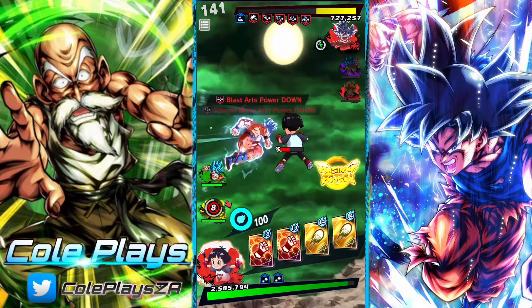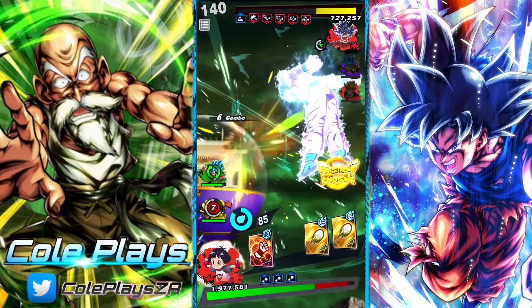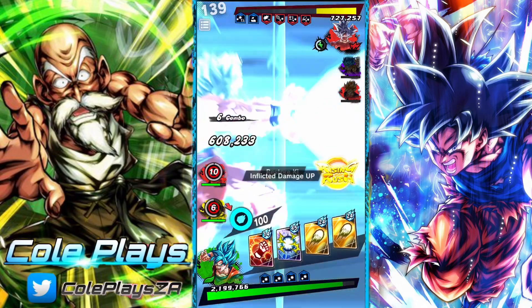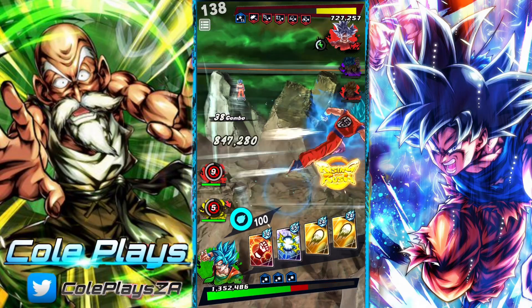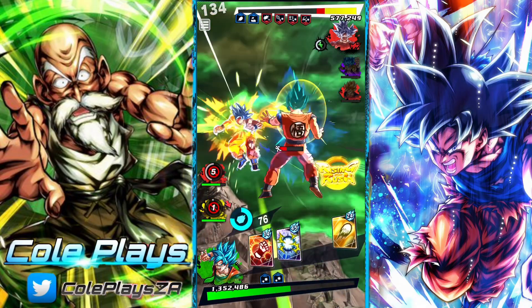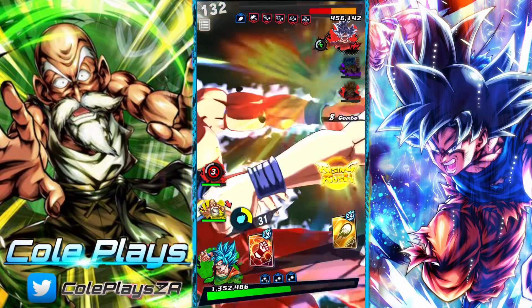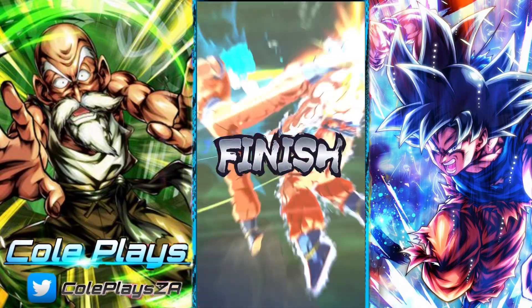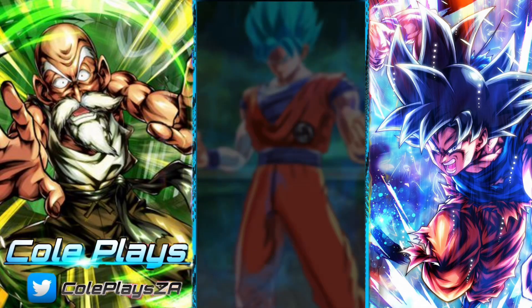That is the one blessing with UI Goku — he's accompanied by some really strong units. Even Android 17 himself is an incredibly powerful unit. He does great damage and brings a lot of utility. So Goku is kind of bookended by these really strong units.